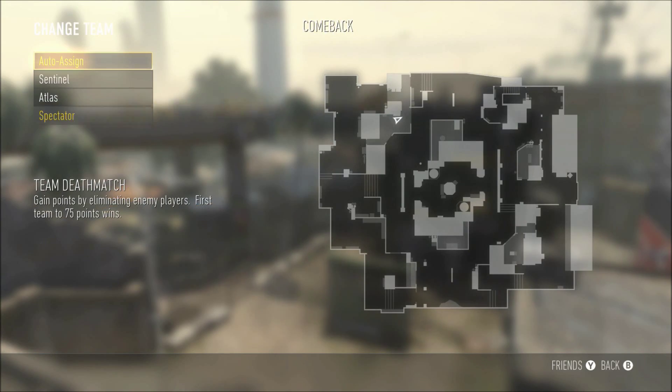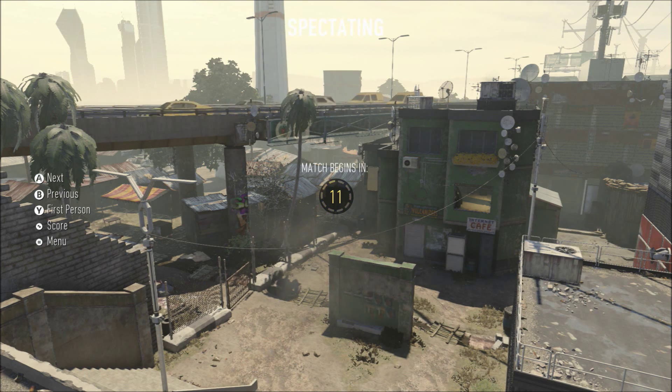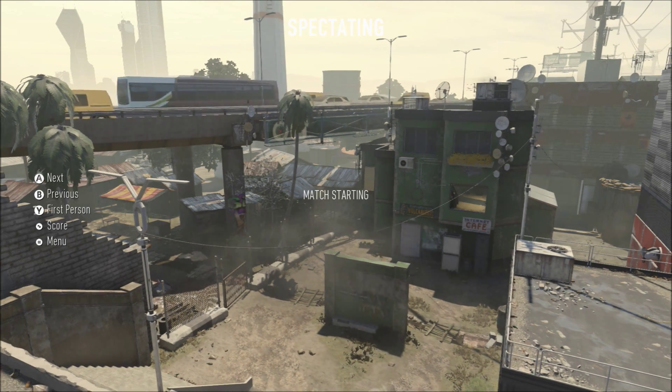What's going on guys? This is NothingButBread here today. We're gonna be covering a very easy automatic glitch on the map Comeback. What you're gonna want to do is set spectating and spectating POV to free. Make sure you set the time to unlimited, then load up a game of Comeback on whatever mode you choose.